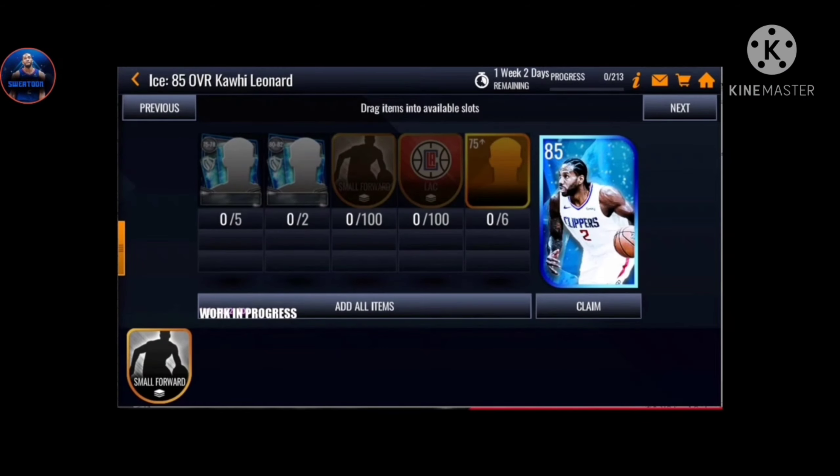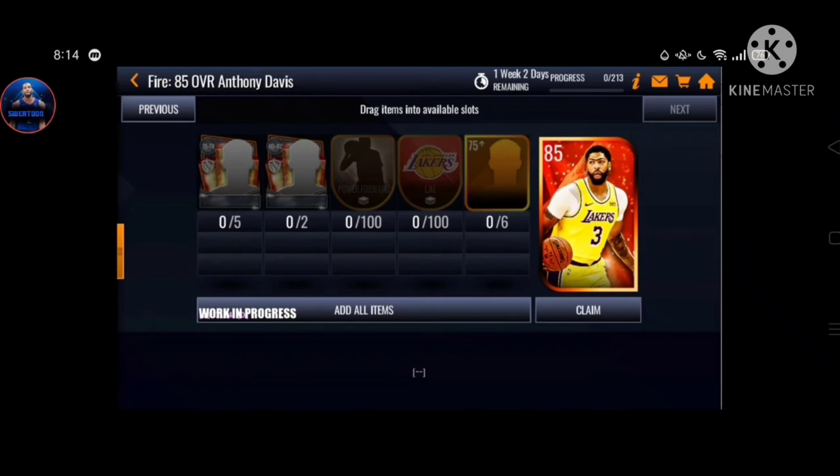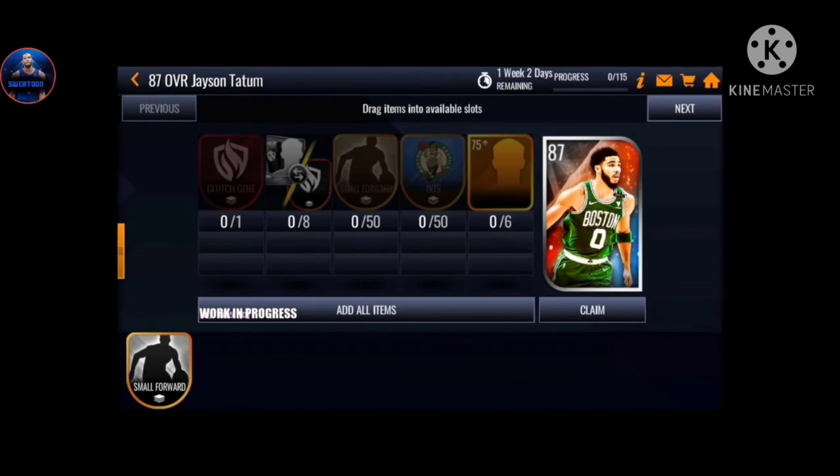For 85 Kawhi you're gonna put in five tokens - if you're lucky you get an 82, put it in the set, and then 100 of your small forwards. Make sure you prepare and get a head start. You're gonna need Kawhi, manage your tokens, and 100 small forwards for the set. For Bam, basically the same - center and Miami. For AD, it's gonna be 100 power forwards and elite Lakers.